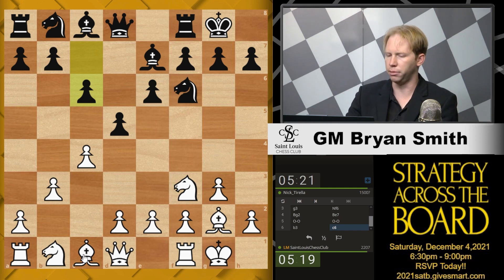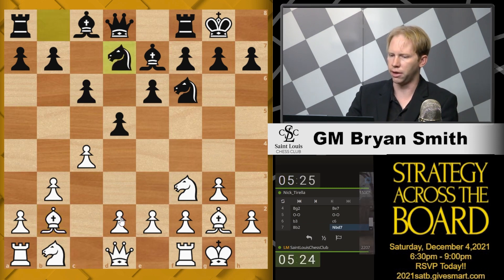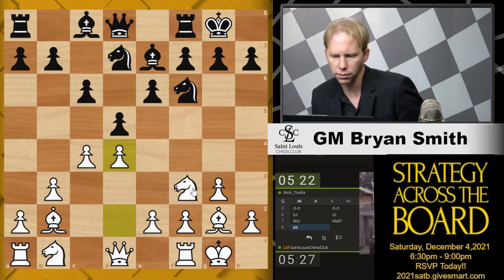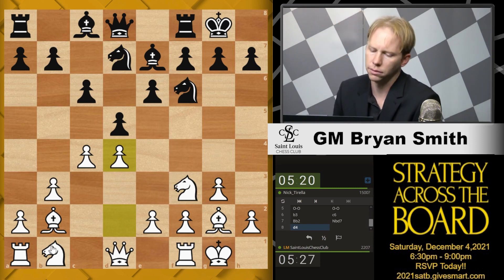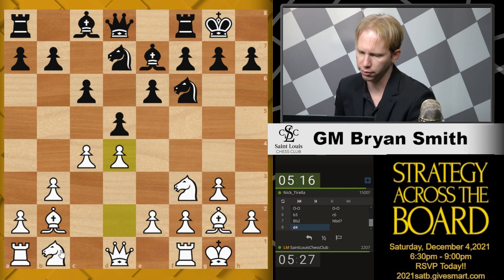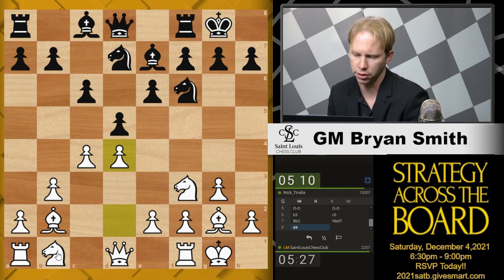I remember the B5, Bishop B5 idea. But other than that, I didn't exactly know what I was doing there either. Trying to sort it out as I was going. So going to Catalan, closed Catalan. I guess Knight c3, Queen c2, and then bringing the rooks to the center and playing e4 is the way to go from here. The idea is that when Black tries to free himself, my pieces will be better placed.